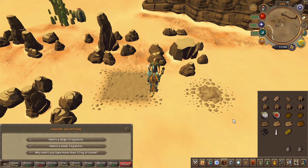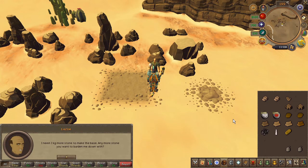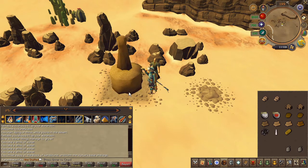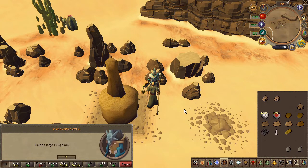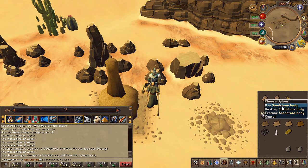You will receive an oddly shaped sandstone. Go ahead and left click to craft it, then use it on the flat ground. Speak to him again and choose the second chat option, then speak to him again and choose the first chat option for all the prompts. You will receive an oddly shaped sandstone once again — craft it, then use it on the statue.